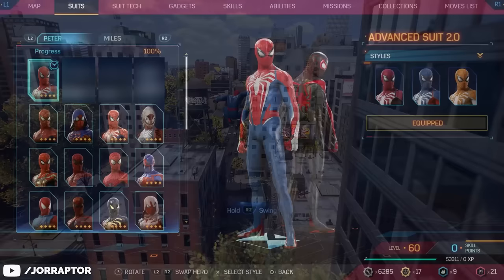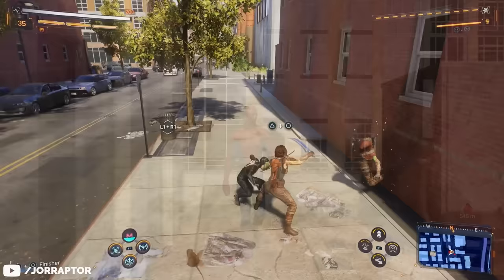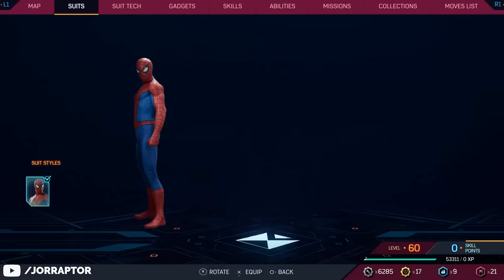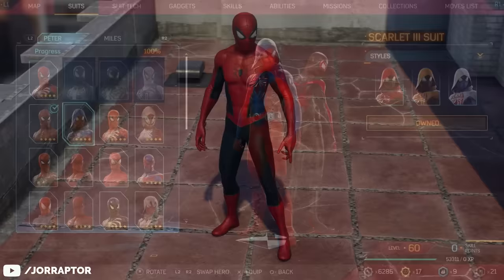Let's start with Peter and the Advanced 2.0 suit that you start the game with, but can now also change in terms of color. After the second main mission called 'One Thing at a Time,' you can immediately unlock a couple of suits — the Classic suit, which now also has colorways (I especially love the black variant), and the really cool Scarlet 3 suit with the hood, a variant of the suit from Ben Riley, the Scarlet Spider.